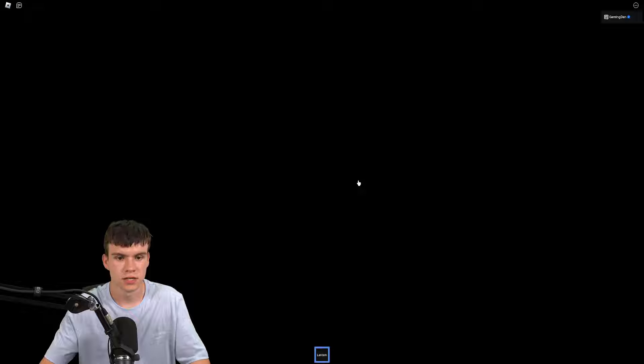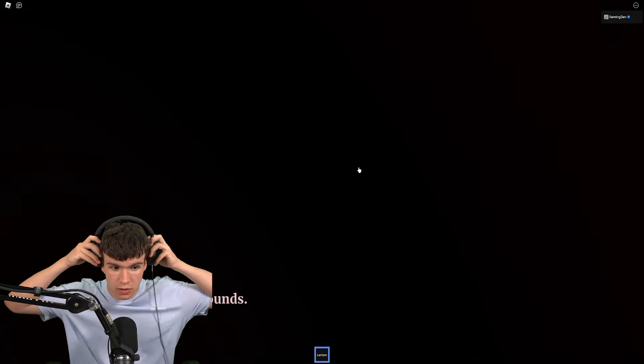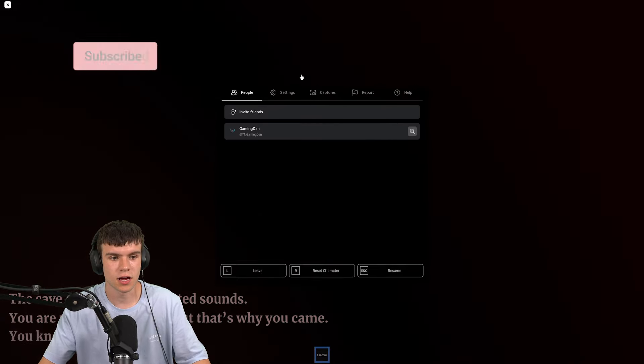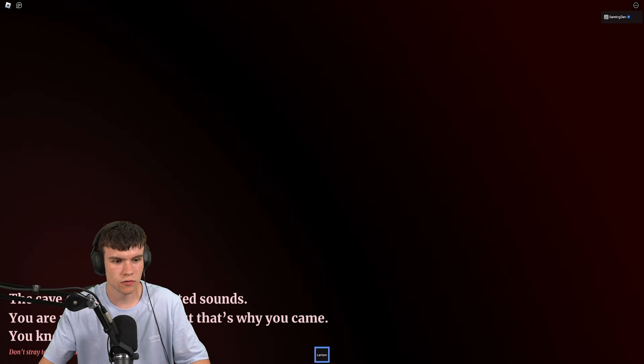So how do we get to the Guide boss fight? First, come down here to this little trap door and go to the hitman, then go left over here. If we go up here we get teleported — I think this is where the new boss fight thing is. Come through here just underneath this bit and you'll be teleported to where Guide resides.